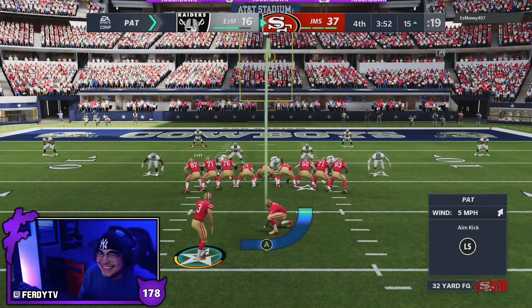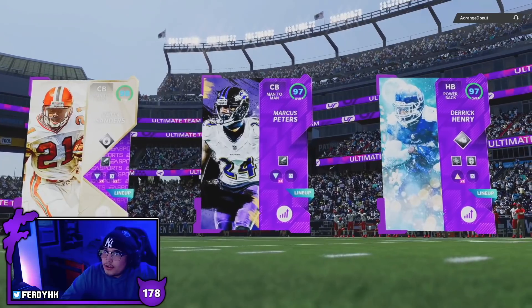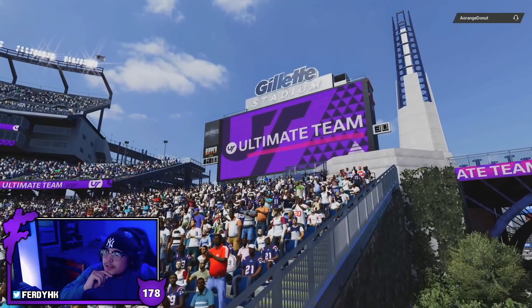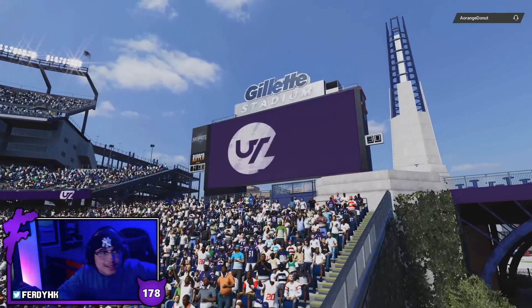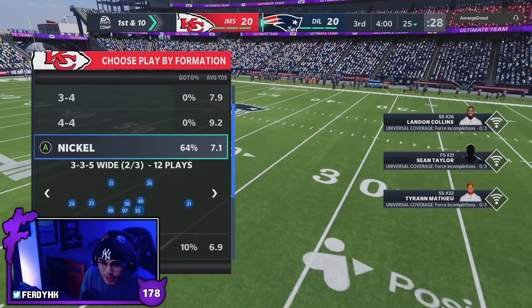We are on to the next game, facing Orange Donut, who looks to be rocking with Derrick Henry, Marcus Peters, and Deion Sanders — a pretty common top three. We are starting off this game on defense.